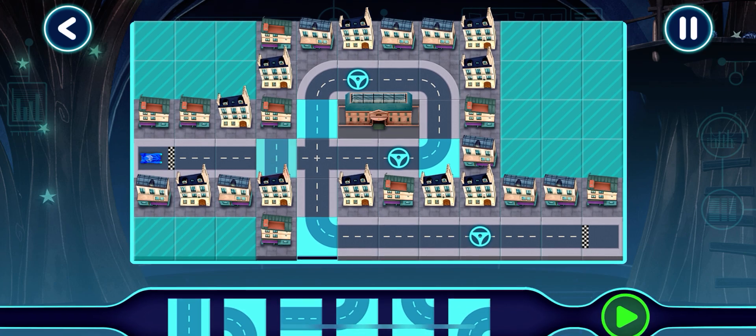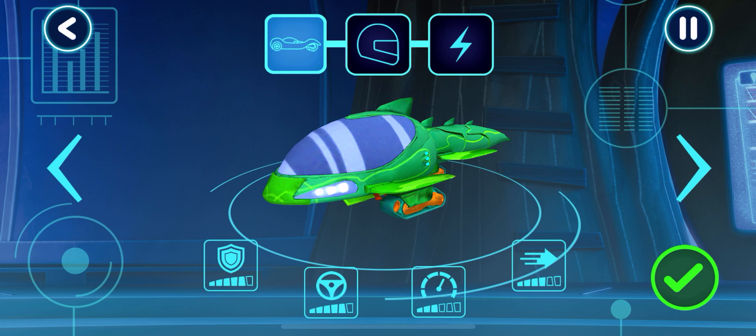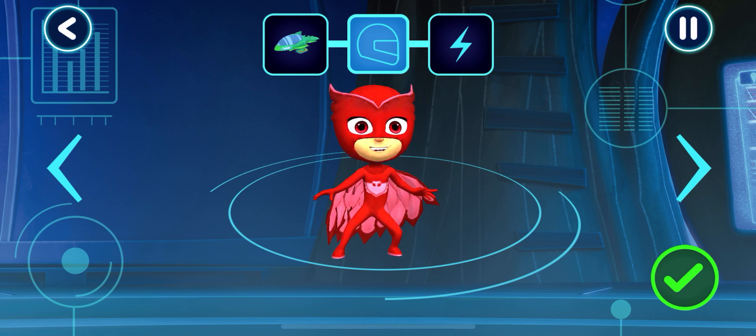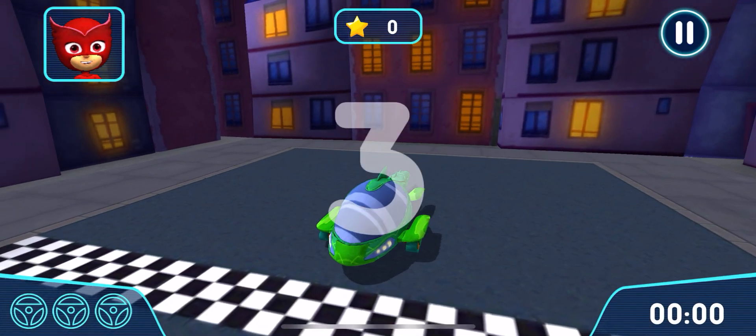Nice work! Let's test this track! Great, your track works! Let's pick a vehicle to drive. Tap the arrows to see all the options. Who would you like to drive the vehicle? Pick a power-up. Get ready to drive. Let's try out your track.